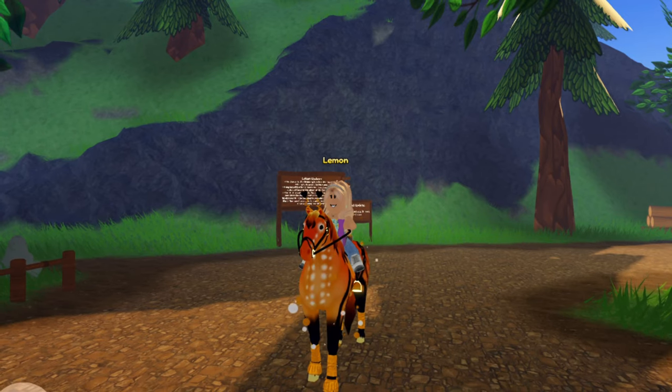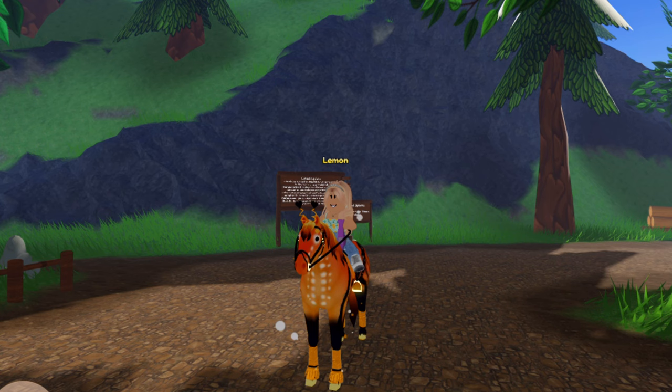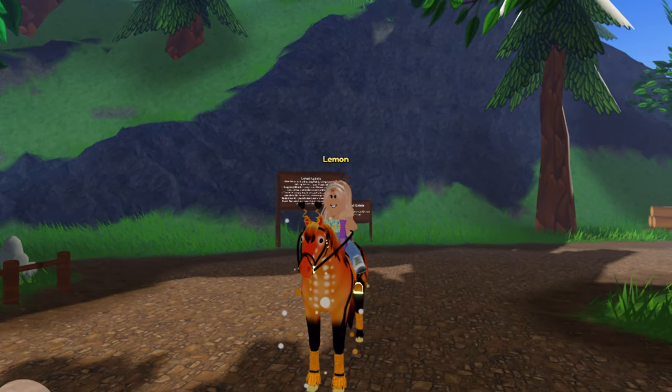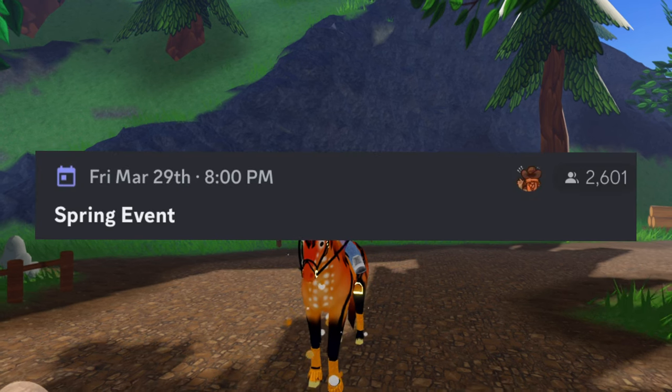Hey guys, it's Lemon here and welcome back to another Wild Horse Islands video. So believe it or not, the spring event is coming very soon to Wild Horse Islands. The spring event is coming on Friday, March 29th at 8 o'clock p.m. Eastern Time.